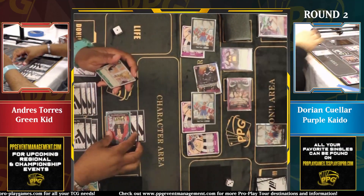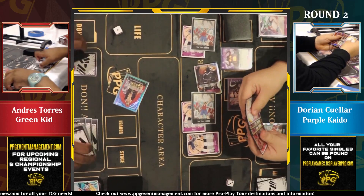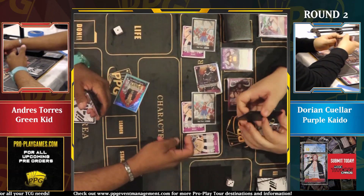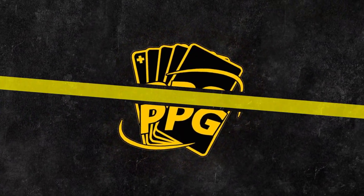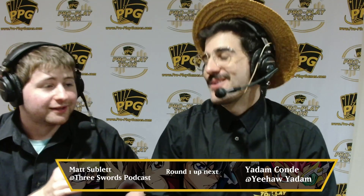And there it is! Dorian Keller wins with Kaido — congratulations. Pretty commanding victory. That was an excellent showing of how Kaido can really handle a Kid matchup. We saw no boss monsters on Kaido's side with the exception of that six-drop King. We didn't see any nine-drops, we didn't see any 10-drops — and we didn't need to. At the same time, the Kid player was behind pretty far.